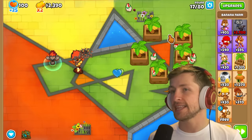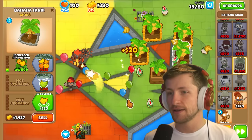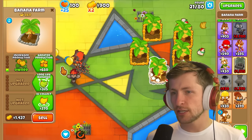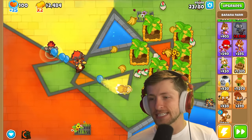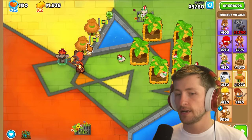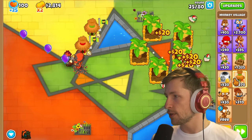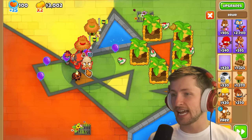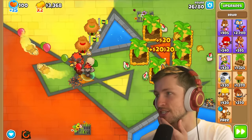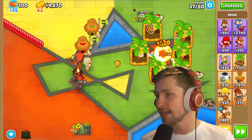There are so many things we need to have down. I want to make sure all Druids with Heart of Oak are placed, because I'm going to make sure we get an extra 200 lives, meaning all of our Druids will then have 100% extra Pierce. It's going to stack with the Poplust, because Poplust increases attack speed and Pierce for other Druids in its radius, meaning these guys are going to be absolutely insane.